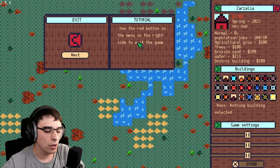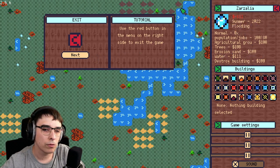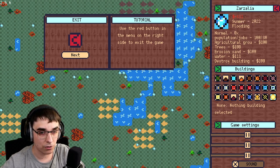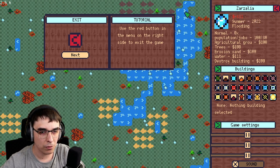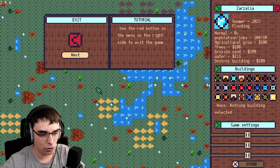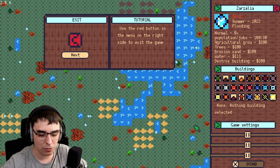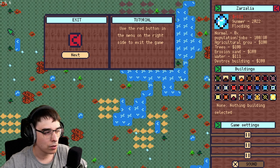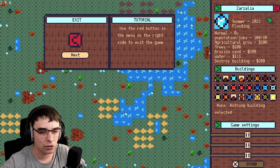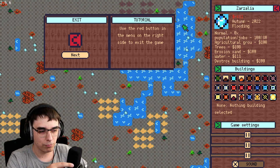Okay, so welcome to the tutorial. Here we will learn how to play Square City Builder. Use the red button in the menu on the right side to exit the game. The mouse behavior will drive you nuts — see, the moment it tries to touch the edge of the screen it just jumps. It acts in such a weird way. I don't know if it's just for me or if that's how it works. This side is okay, but whenever I try to touch the other side the mouse just goes boom — kind of weird.